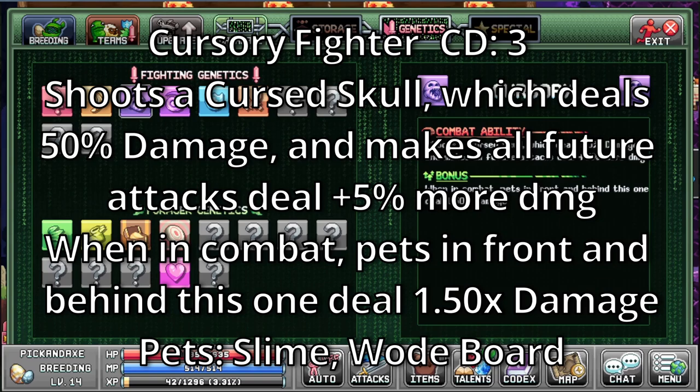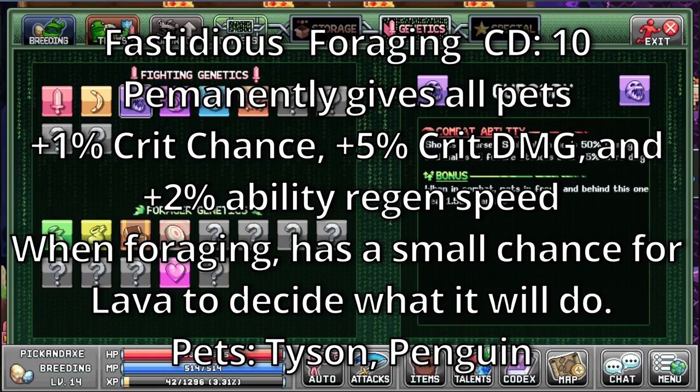Fastidious. It's a foraging ability with a cooldown of 10. Permanently gives all pets 1% crit chance, 5% crit damage and 2% ability radiant speed. When foraging, has a small chance for Lava to decide what it will do. The pets with this are Tyson and Penguin. So I guess when you unlock your first Tyson, you get a permanent bonus right away and then it does nothing else — I guess this is a work in progress skill.